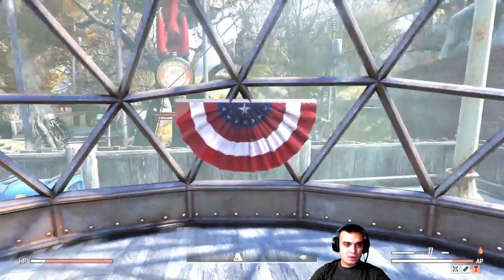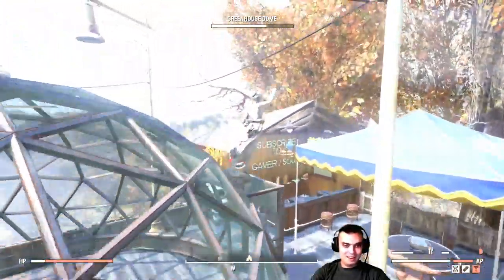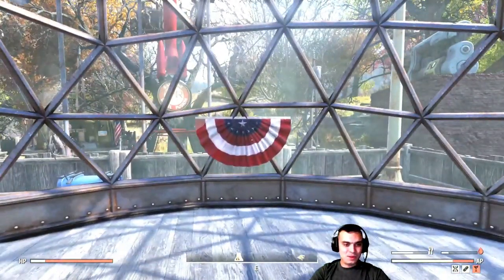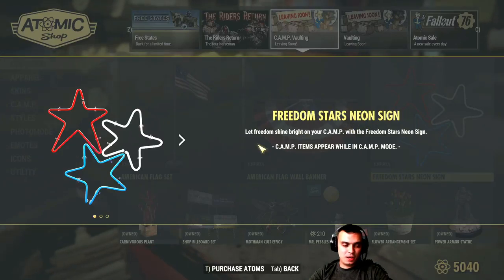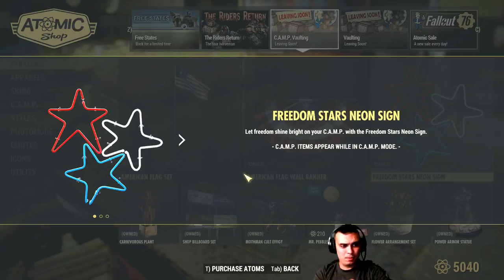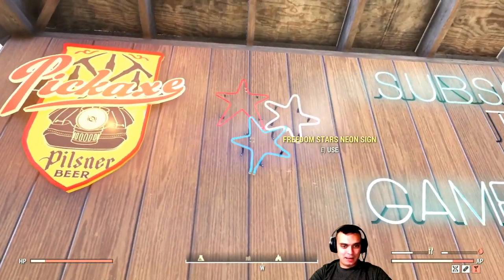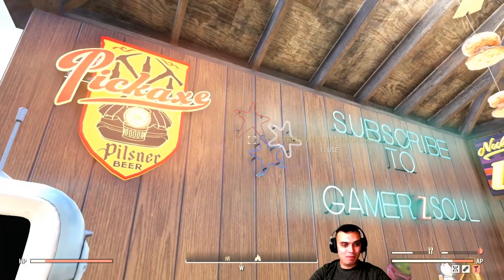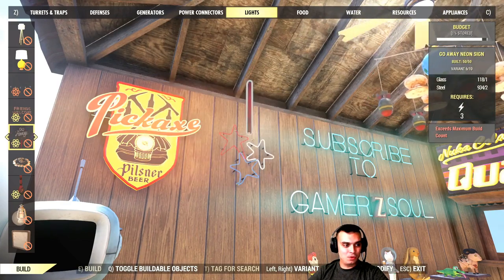The wall banner is a wall decor item. If you buy the flags, they're in the Misc Structures section. Then we have the Freedom Stars neon sign — these items were reportedly bugged sometimes. Let's check: they blink, I had to remove one of my signs due to hitting my light budget, but they're working. You can turn them on and off. They're in the Lights section; scroll right from the Welcome Home sign and you'll find your stars.